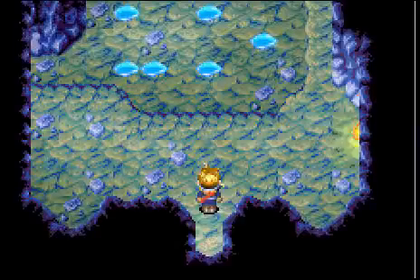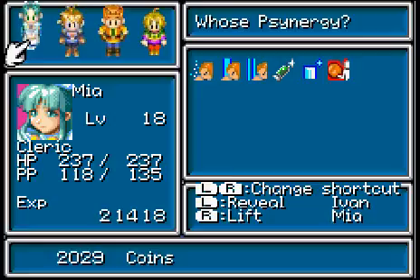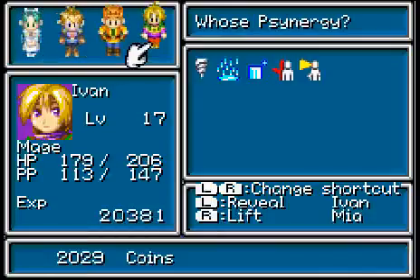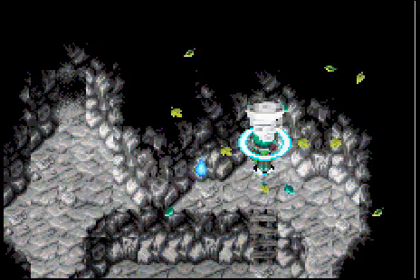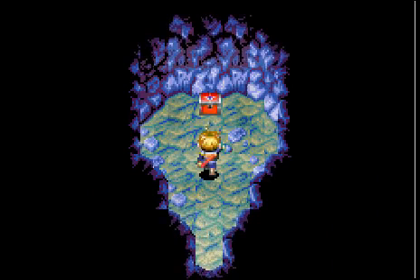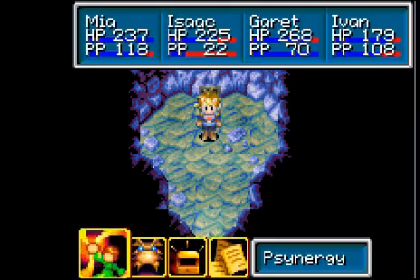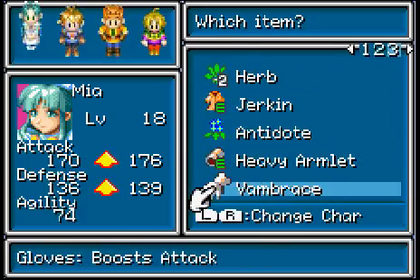In this cave you're going to have a lot of these puzzles. There's something we can use Whirlwind on — I guarantee there's nothing behind it. Oh look, there is. What is this? I don't know — a Vambrace. What does this do? Oh of course, it's better than the equipment I just bought.